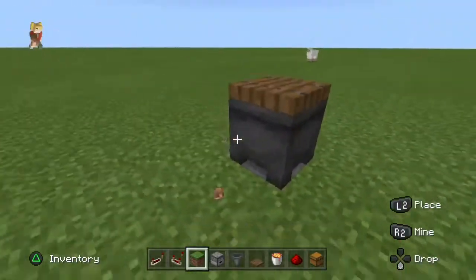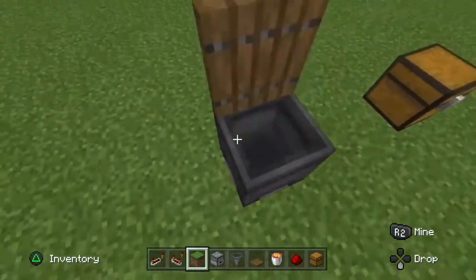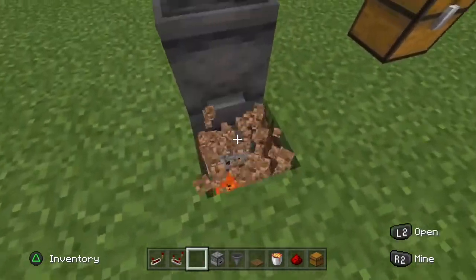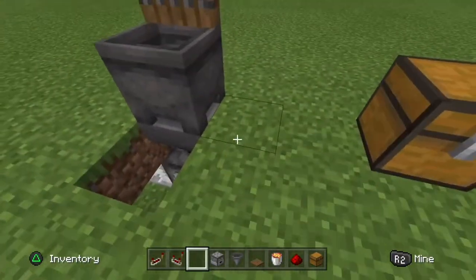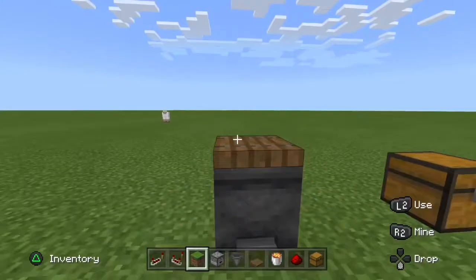Alright guys, today I'm going to be sharing with you how to make a simple bin. I've made a lava bin before, which is a bit more interesting, so you can also see that at the top right. But for this one, it's a lot simpler — you chuck something in and it gets burnt in the lava. It's the same concept, just a lot more simpler. So let's get into showing you how to build it.